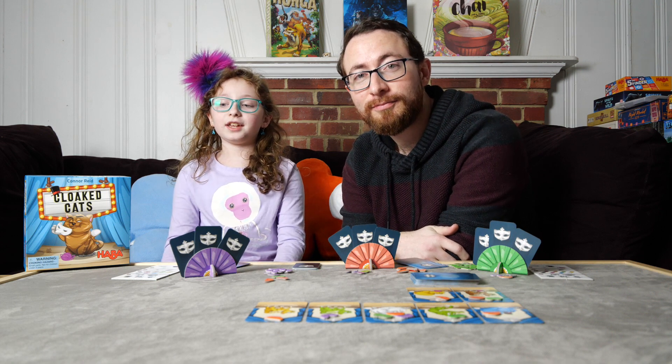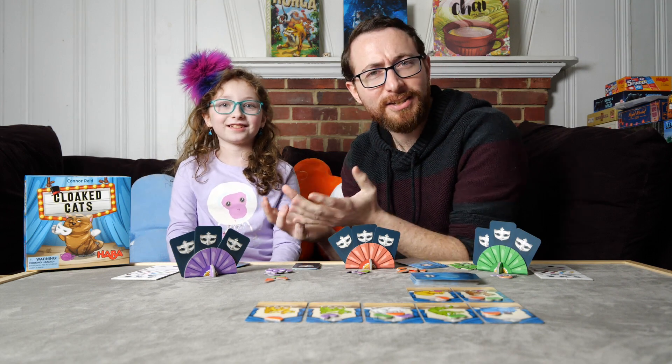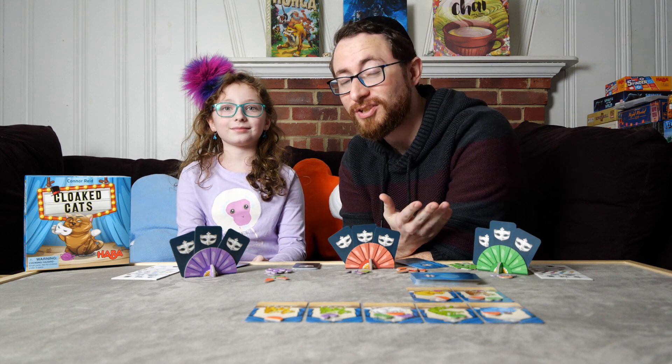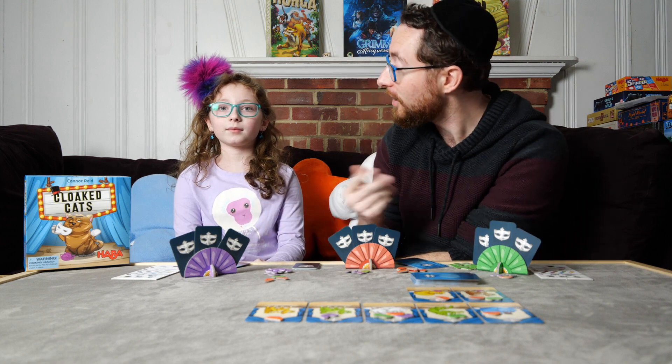Hi, my name is Alex Radcliffe. And I'm Ricky. Today we're reviewing Cloaked Cats. Cloaked Cats is going to be a light deduction family weight game put out by Habba Games that ultimately involves trying to figure out whether you can figure out what your opponent's traits are of their cats before they figure out yours. Ricky, do you want to go into how to play the game?